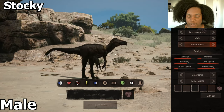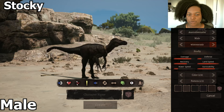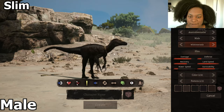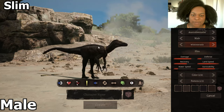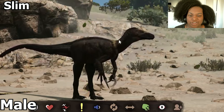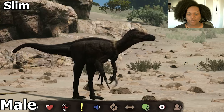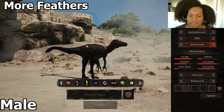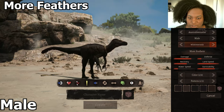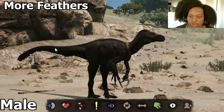Then we have Stocky, where the feathers come back. It's just a little bit thicker in the stomach, legs, chest, and throat area. After that we have Slim — still has feathers, pretty much the same as the original default subspecies, but just slightly smaller in the legs especially, and the arms a little bit.